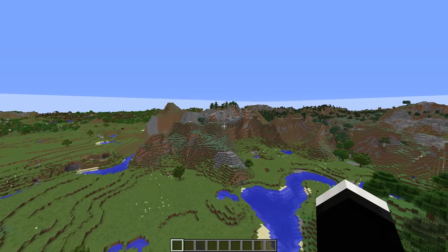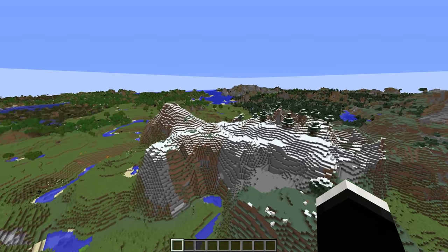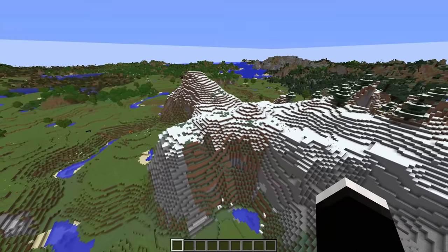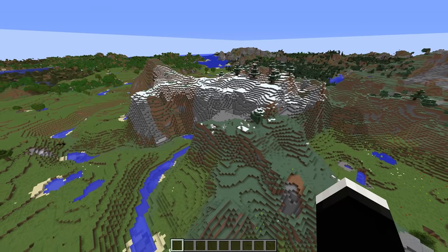Now obviously as the mod is a pre-pre-pre alpha, not everything is going to work entirely right. For example, snow doesn't even show up outside of your actual render distance. But for the most part, so long as you don't zoom in super close on the distant features, you generally won't be able to see much of a difference. It really just does a great job of blending itself in with your actual chunks.